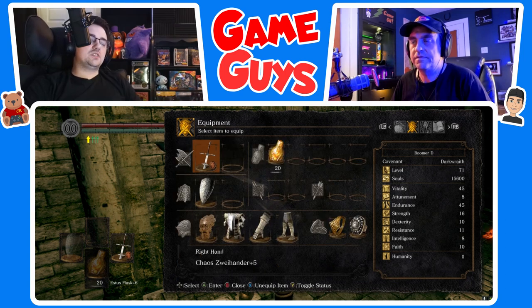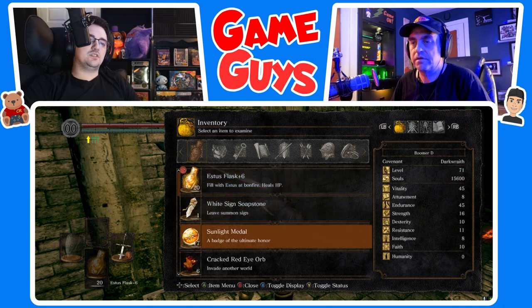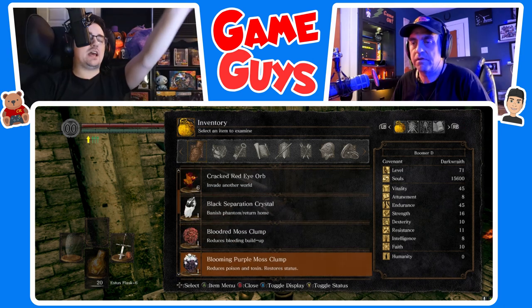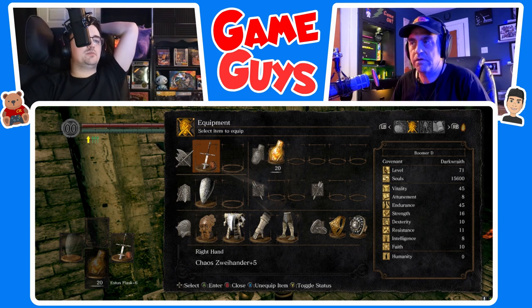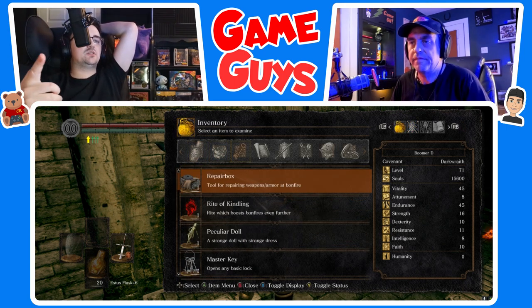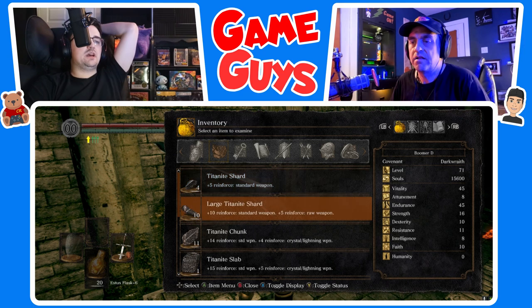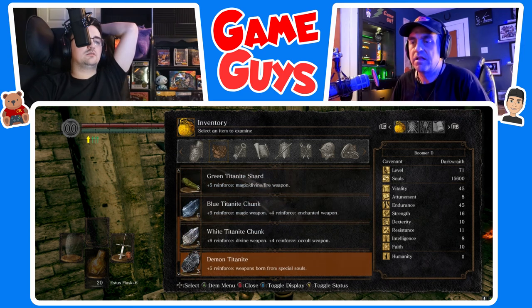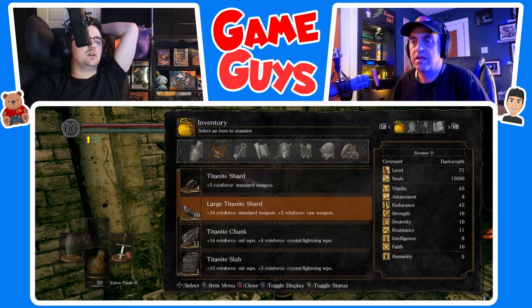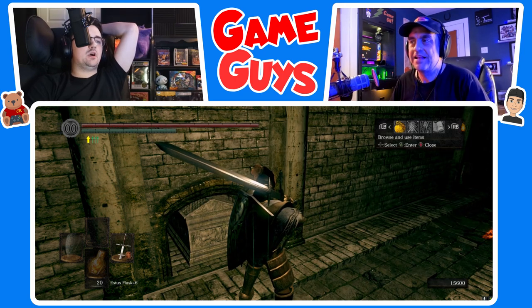Go into your inventory to the left. Tap right on the D-pad. Back to the inventory. Press right on the D-pad. I want to see what Twinkling Titanite you have on hand. None. Back out, go to your equipment.